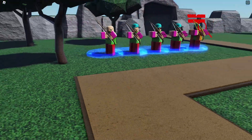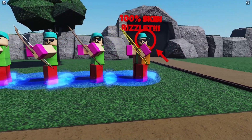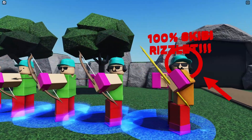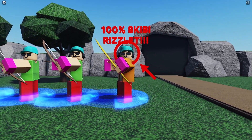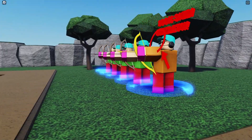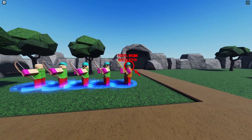At level 1 it gains a cap. Level 2 it gains glasses. Level 3 it gains headphones. At max level it changes colors, gains a jacket, and it has the arrow with the red circle that says '100% Skibi Rizzlet.' The bow is now golden. Let's just say every 8 of all we use it.